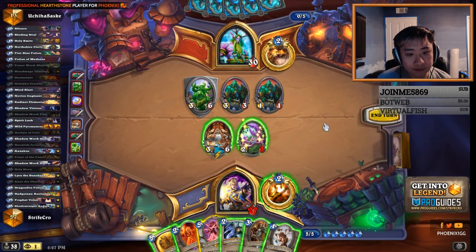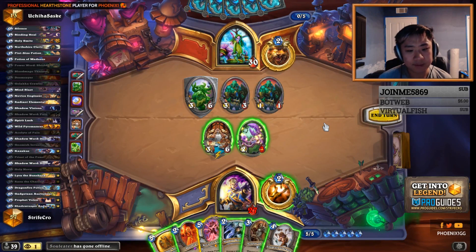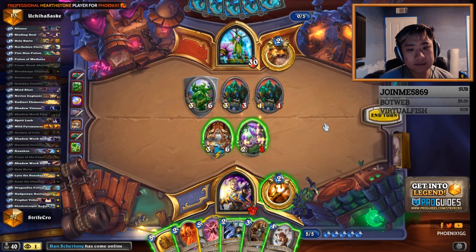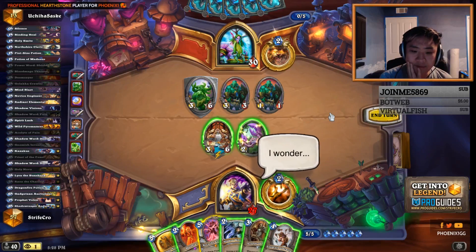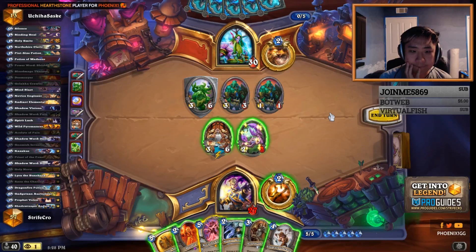Oh, this is super awkward for Raza. We lose our best pain target. If we don't pain here, then he can start value trading into the 3-6 and then the pain doesn't become as good. His Jade is at 4 now. That could still just play Payne Acolyte and double trade — it does seem potentially better. Nothing for us to really trade and heal. Everything is kind of weird.